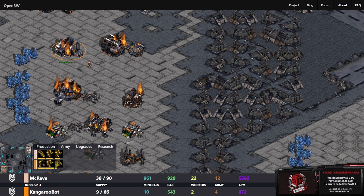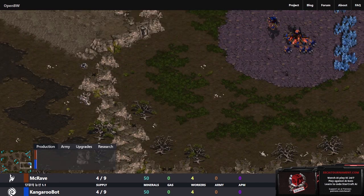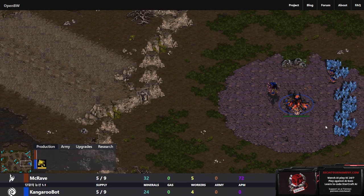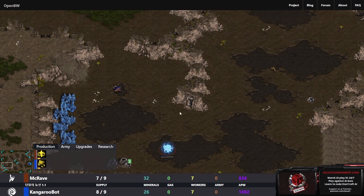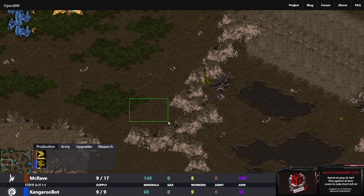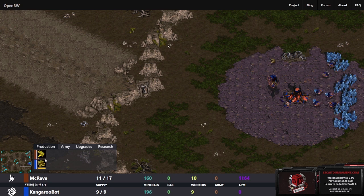Our last game of the day - not quite getting to everything in the replays channel today. Here we've got another MCRave and KangarooBot game, this time MCRave as Protoss on Heartbreak Ridge on the left side as the brown Protoss, and then blue Zerg KangarooBot over on the right. Immediate drone scout from KangarooBot. Looks like MCRave is going to go for a fast expand. The drone going into the main - it looked like maybe it was going to try and plant a building there, which would be funny - some sort of proxy hatch in a corner.